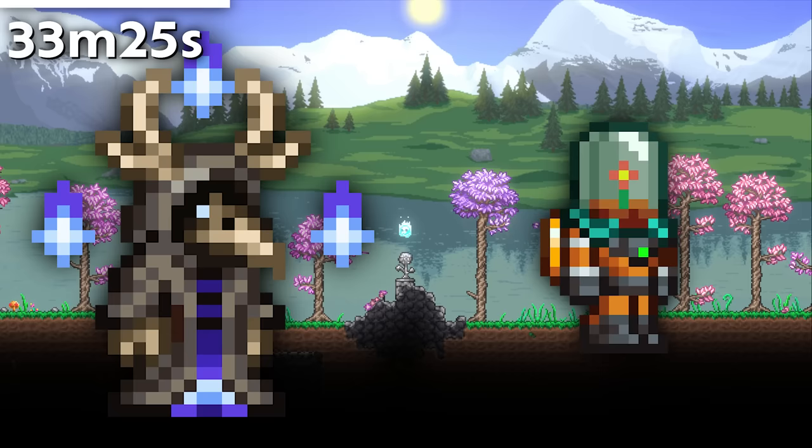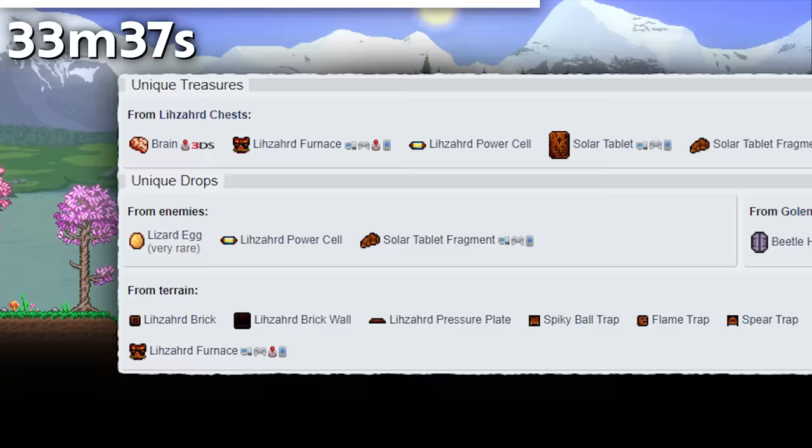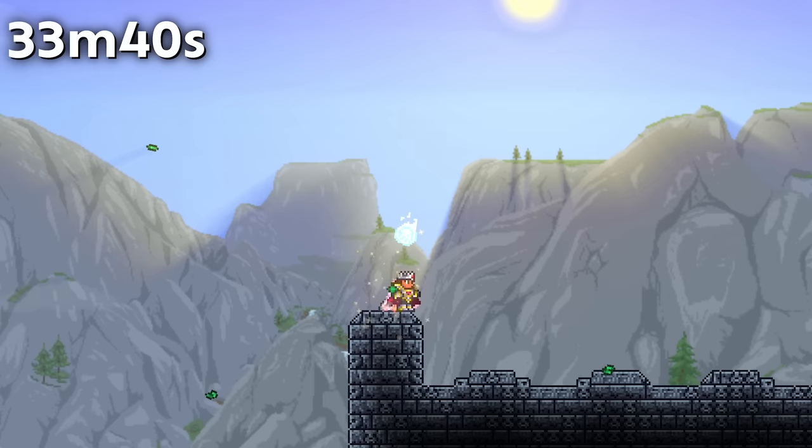The Timeless Traveler's Set and Floret Protector's Set are the only two of the Journey's End Vanity Contest winners to not have sprites for both available genders. The Beetle Husk is the only non-brown thing that drops from the Jungle Temple — seriously, everything else is brown.